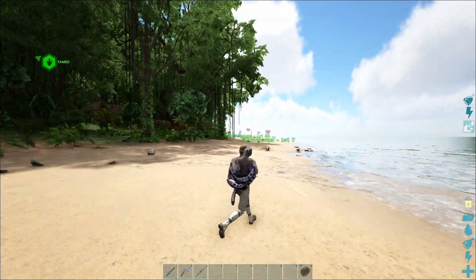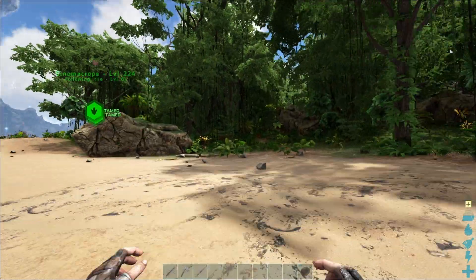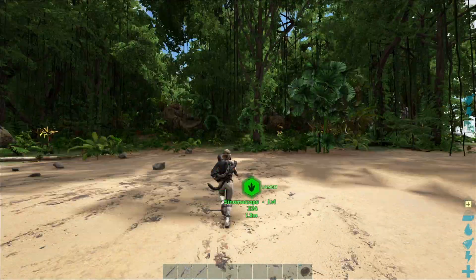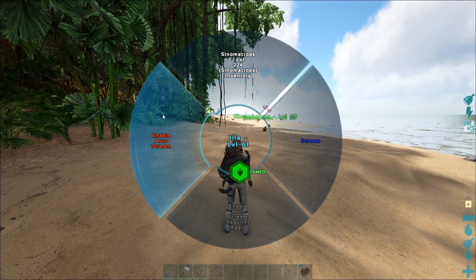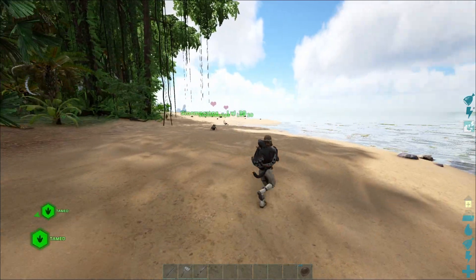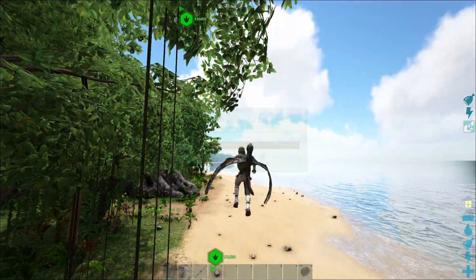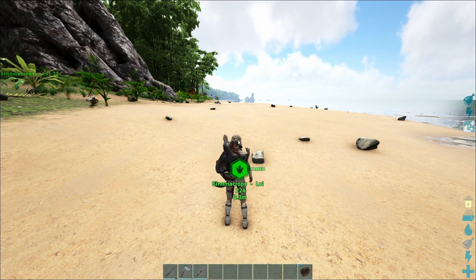Once the high level Sinomacrops is tamed it can replace the low level one on your back. If you hold the R button a context menu for the shoulder animal will open. Here, activate the scream on the left side and set the option so that it only screams when another animal has aggro on you — otherwise it will scream at every dodo and be on cooldown when a pegomastax tries to steal your weapon.